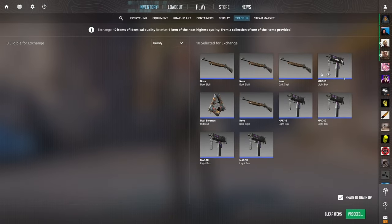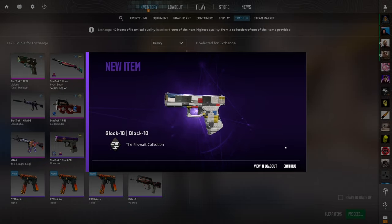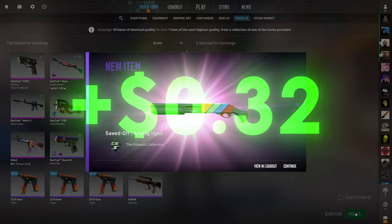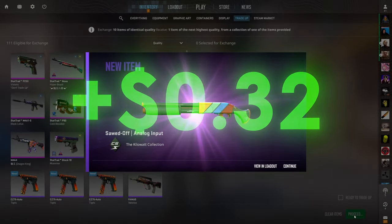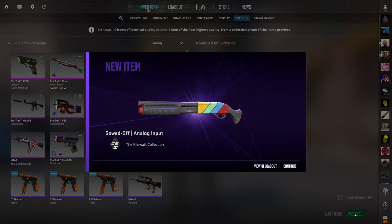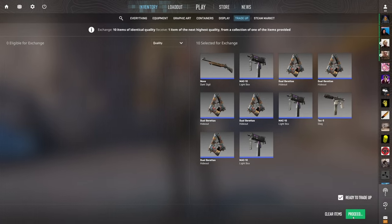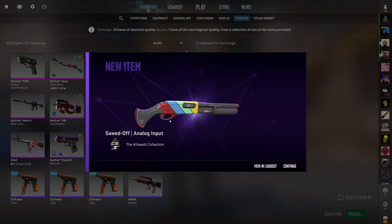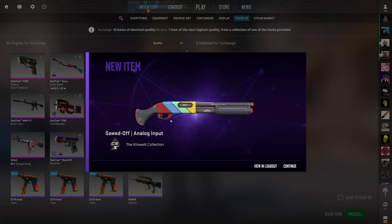Not the best luck thus far, but we hit the best outcome right away — the Block 18 — great way to start this contract. We got back-to-back profits, then another Block 18. The luck for this contract was a lot better than previous ones, and surprisingly we never even saw the Etchlord, which is the worst outcome. We are slowly making our money back.